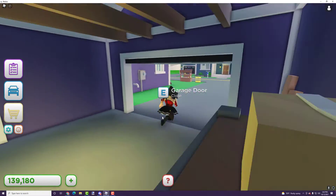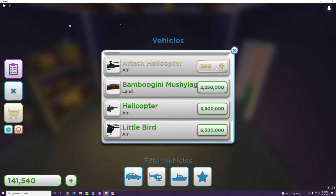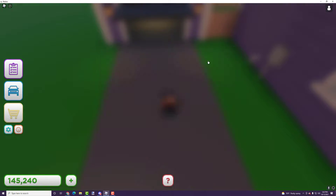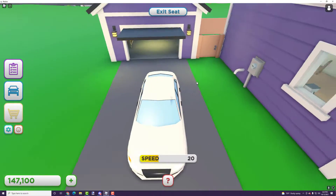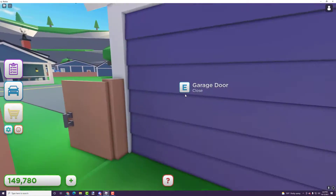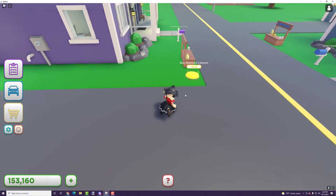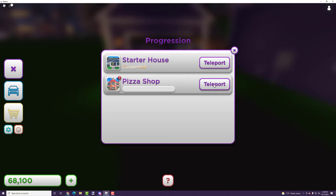In the garage you can open and close the garage door, and you can actually buy cars. I tried to put my car in the garage but there wasn't enough space, so I parked it outside. The car cost around 2,500 in-game cash, so it's not a whole lot.